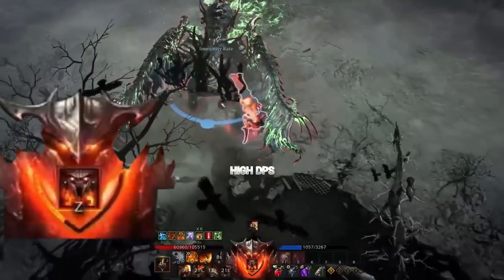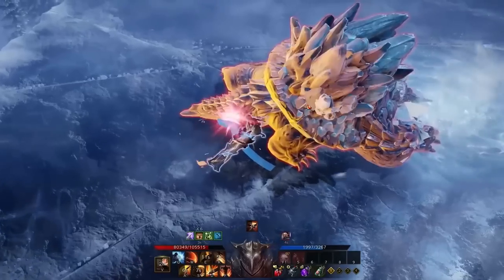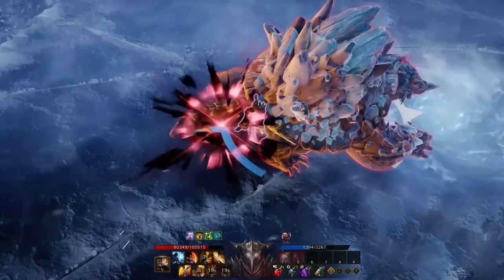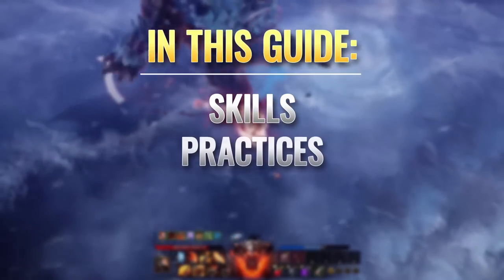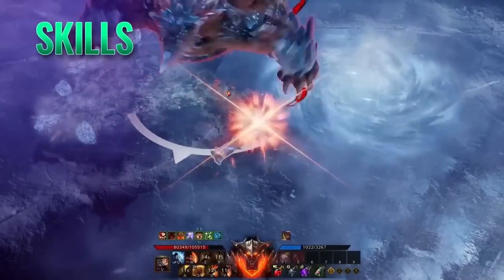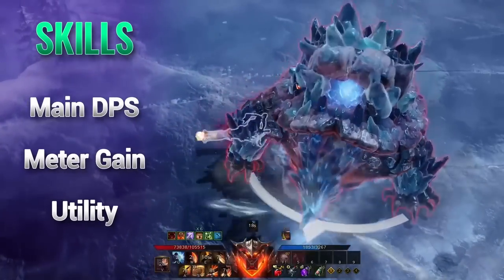Pressing your Z key during transformation will unleash a powerful Bloodlust skill as well. The Slayer's fighting style and abilities have many variations based on builds and playstyle preference. Let's go over her skills first, then review the best practices, playstyle, and builds. The skills are grouped into three categories: Main DPS, Meter Gain, and Utility.